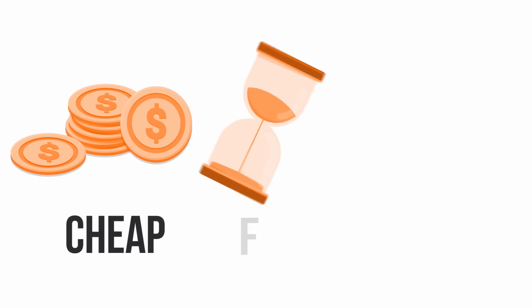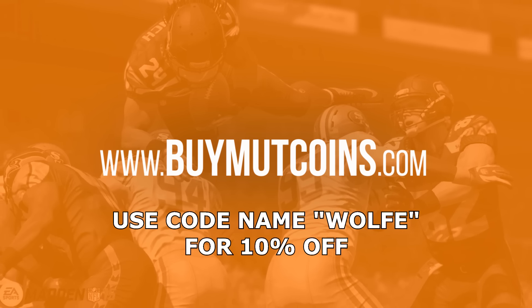For cheap coins with super fast delivery and 24/7 customer support, head over to buymuckcoins.com and use code WOLF for 10% off.